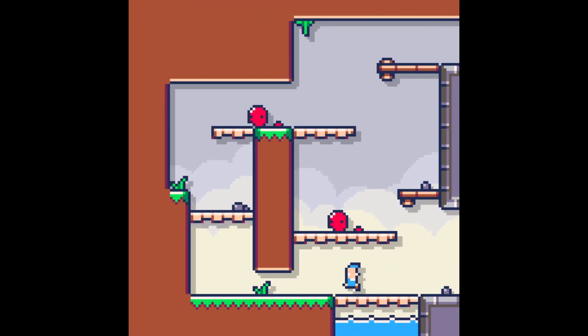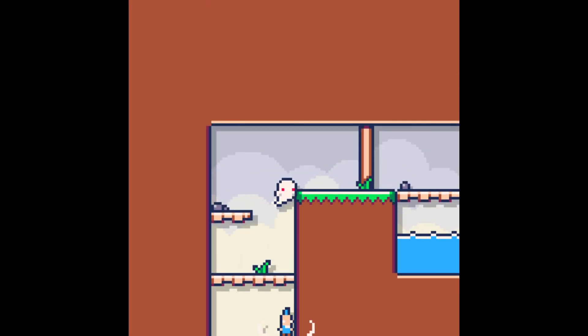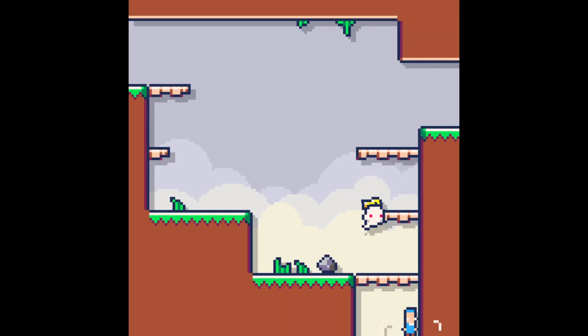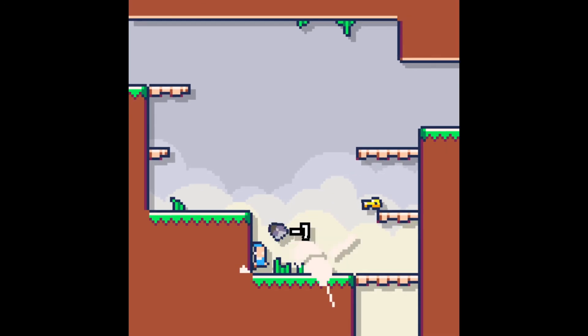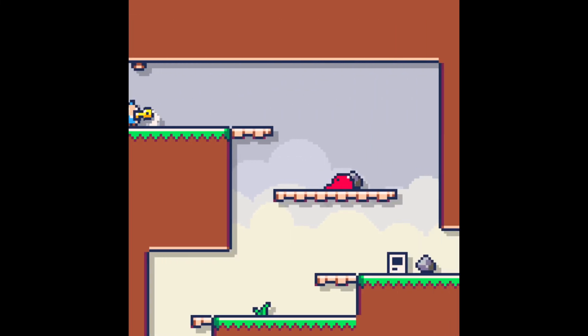I love this little bouncy pixel person. Shuriken had these puzzle elements where you had a limited number of shurikens — I think it was three — and you would have to use those to platform around on. Just a really cool concept.